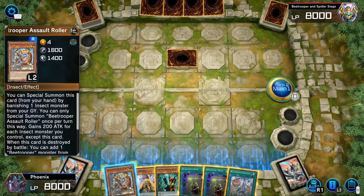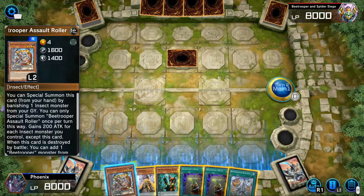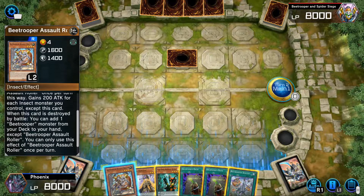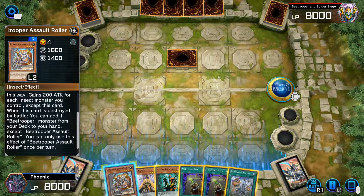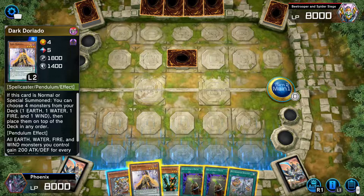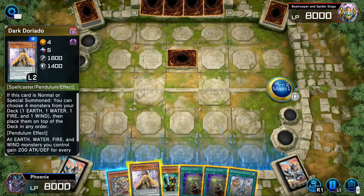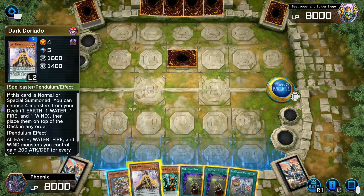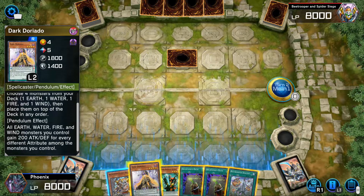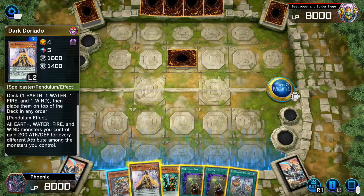We've got the B Trooper Assault Roller. You can summon this card from your hand by banishing one insect monster from your graveyard. You can only special summon B Trooper Assault Roller once per turn. Gain 200 attack for each insect monster you control except this card. When this card is destroyed by battle, you can add one B Trooper monster from your deck to your hand. If this card is normal or special summoned, you can choose one level 4 from your deck — one earth, one water, one fire, and one wind — and place them on top of your deck in any order. Pendulum effect: all earth, water, fire, and wind monsters you control gain 200 attack and defense for every different attribute.